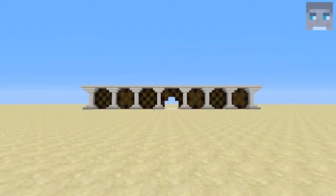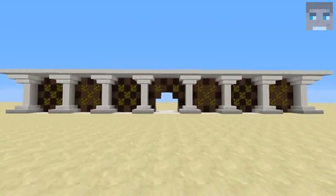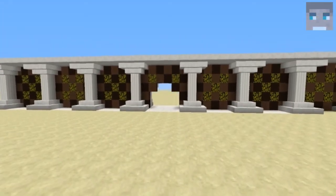Hello everybody, and hello Frank if you're watching this. This is Nicholas Blocko and today this is my video response to your requests on a design for the sandpit on the free build server. I used stained clay in gray and black, and I used quartz pillars, stairs, and half slabs.